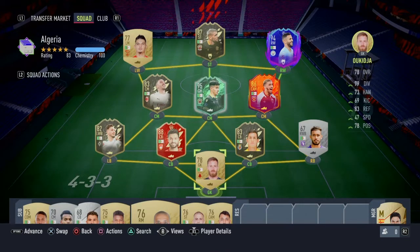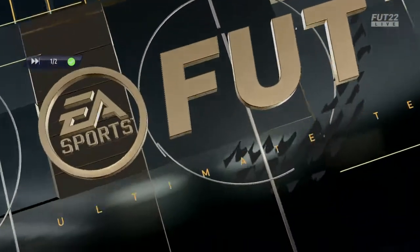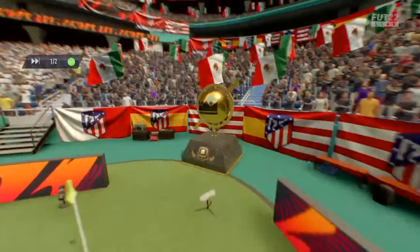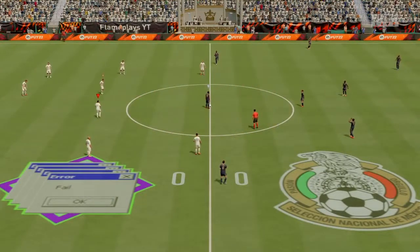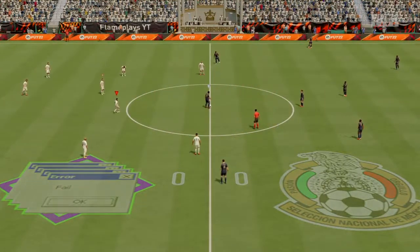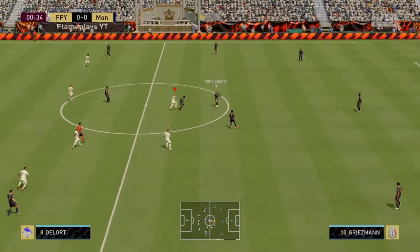Our opponent has Lacroix, Rüdiger — it looks like he just opened an 85-times-20 pack and built his team out. He has Cuco and Griezmann at center mid — very interesting team, all over the place. He has Diaby at CDM, so we'll be able to exploit that. I think our team is better. We have a more balanced team compared to his three at the back — 3-1-4-2 isn't the best formation.